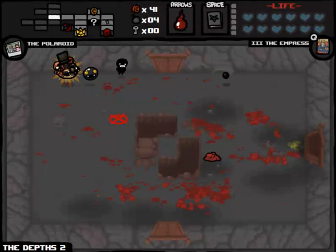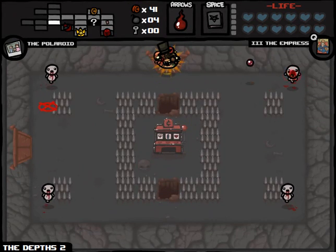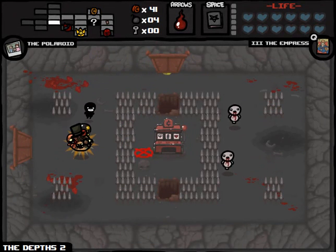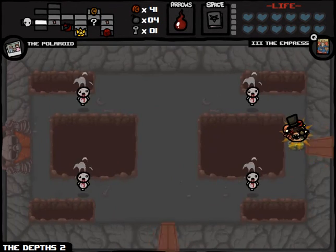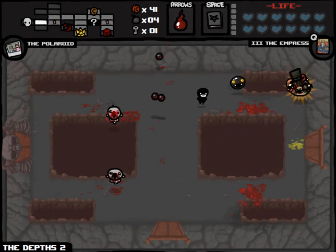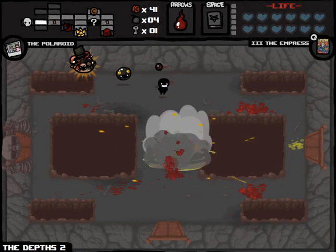Greatest secret rooms we've ever had in a run — we got Transcendence and Fetus in a Jar. Somebody up there likes us. Flying Fetus in a Jar basically makes us invincible. We're taking keys anyway because we'll want those to open the chests on the chest, which we'll probably be at in a matter of minutes. If only we had the compass — that would make things faster, but you can't always get what you want.